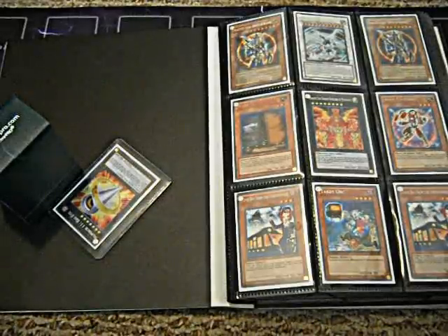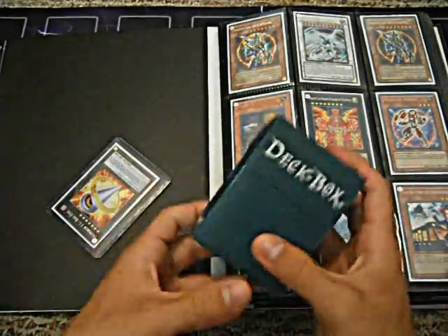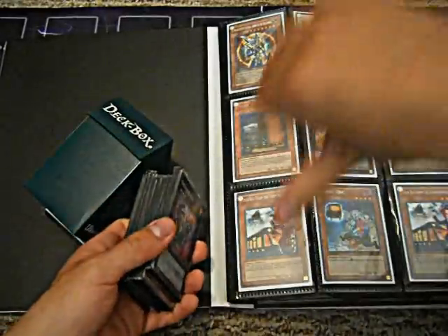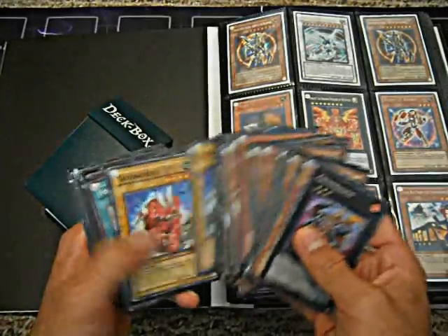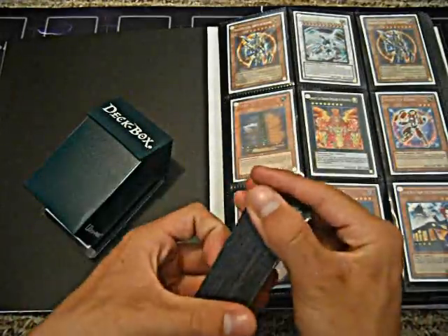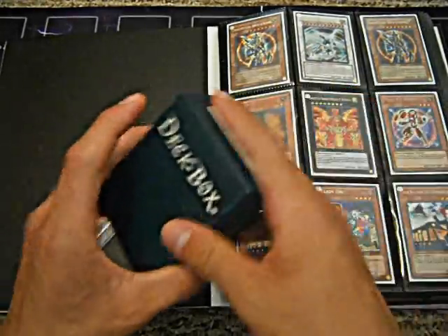Hey guys, Duel King back again with my latest updated Trade Binder. Before I get into the Trade Binder, I have a couple announcements. First off, I have a Dino deck from my friend DarkEye696 — he goes to my locals. His link will be in the description down below if you want to message him about this Dino deck. He's new to YouTube and only wants like $20 for the entire deck, so pretty nice price there.